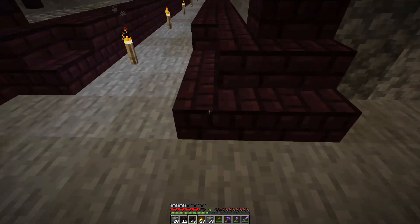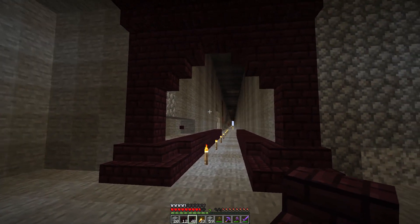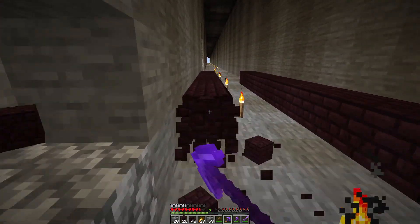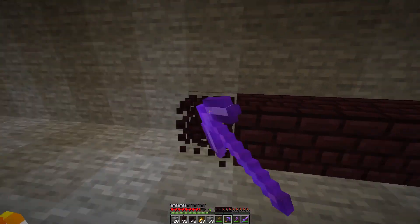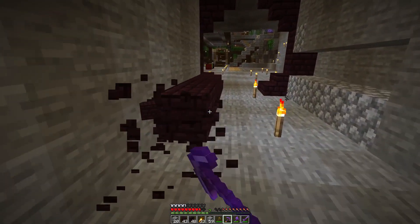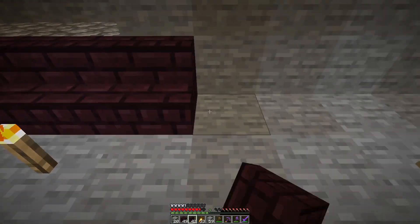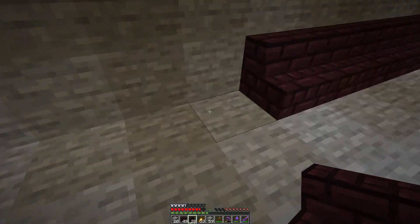This is pretty much going to be the entrance to it. I didn't really go get end blocks to make it end-themed because I wasn't sure on the design, and then I realized I wanted a dark tunnel. The only really dark biome that's kind of like through a portal is the Nether, so I'm going to use nether bricks for this because I love nether bricks — they look awesome and they sound great when you place them down.